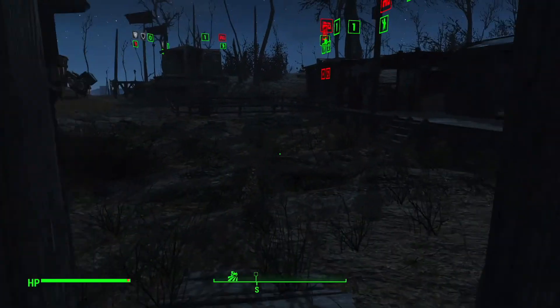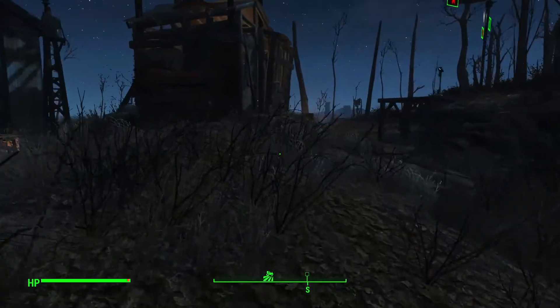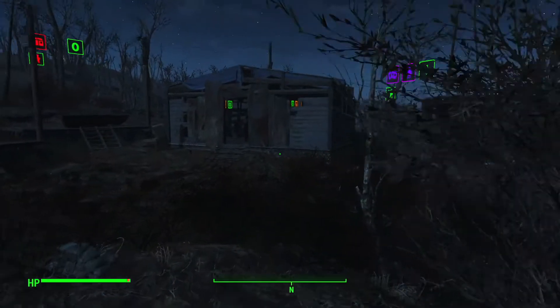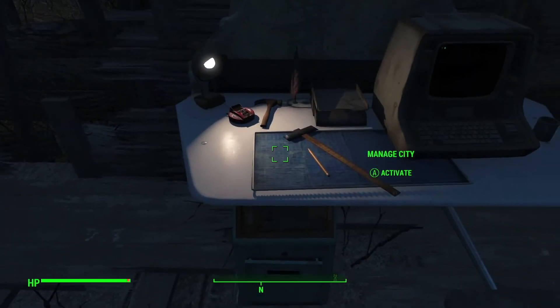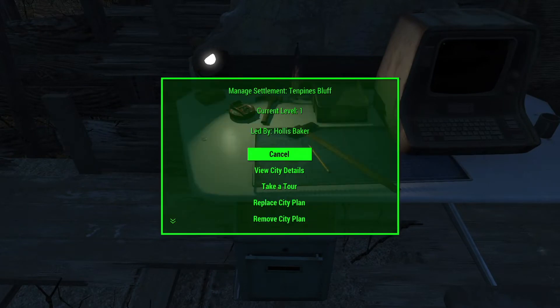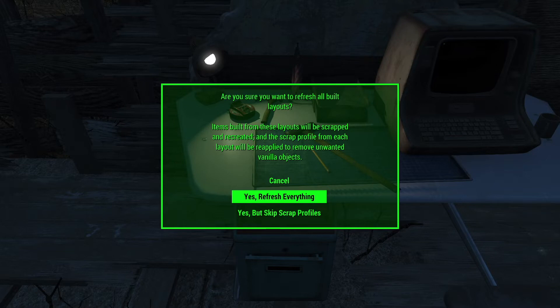Now that we're sure of our settings for this place, we're actually going to go ahead and do a reset of the city plan. You can come in and activate the manage city feature, come down here to refresh city plan, and then you want to make sure to say yes — refresh everything. Because this will do as it says: layout will be scrapped and recreated, scrap profiles for layout will be reapplied to remove unwanted objects. So if we've got stuff that we built in here, I think it will be torn down, and the city plan will be redone.